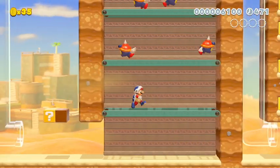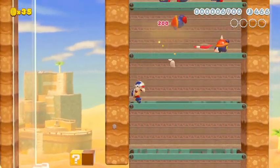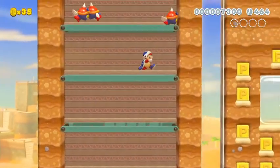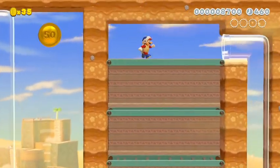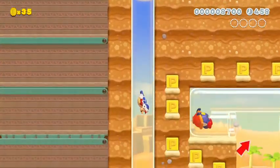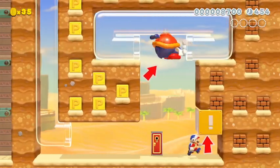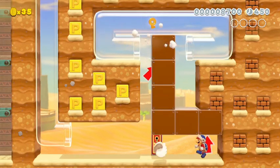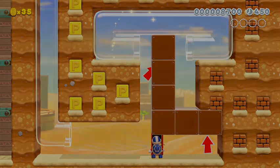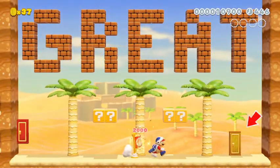I'm just gonna say, the boomerang should take care of these ants — I mean, they did in 3D World. Nice! Great! Checkpoint hype! Boss.